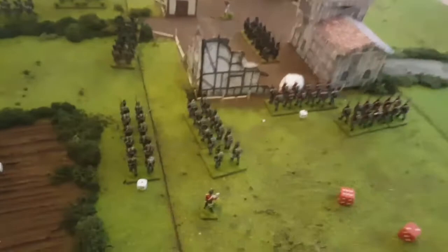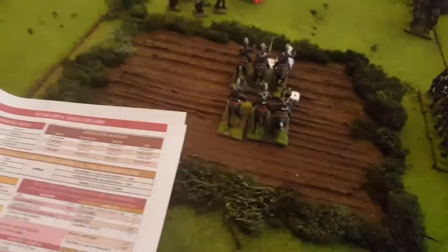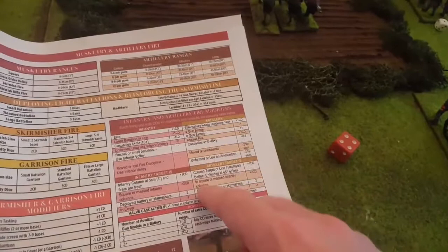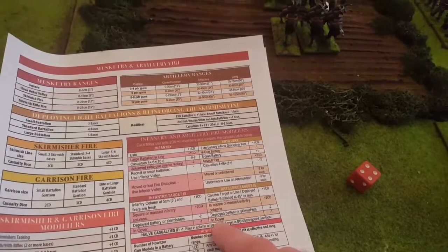The cannon is going to shoot directly into the column as well — they're at effective range. We get minus one because we're acting as a four-gun battery. We're shooting at a column so we get a plus one casualty dice — an extra chance to cause a casualty, separate from the 2d6 roll. They're not in cover, so just minus one off the result. Rolled 5, minus 1 is 4 at effective range — a 4 is nothing, so the column got away with it.